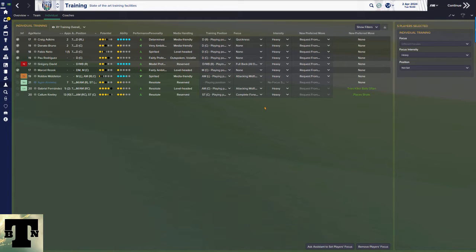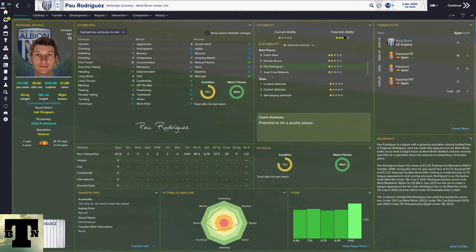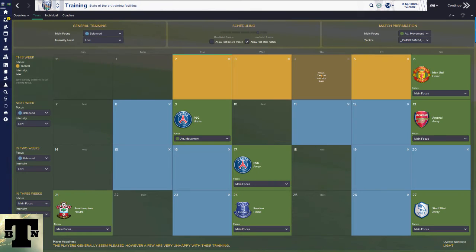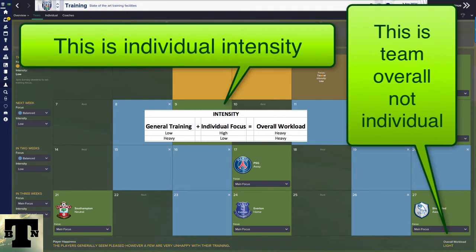If you really want to focus on youth development and get the best for your players, set up your training screen with individual intensities set to heavy. Then in team settings, make sure the team intensity level for general training is set to low. That way, when you look at an individual player's workload, it will be heavy — and that's what you're aiming for. The goal is a workload of heavy, not very heavy or less than heavy.